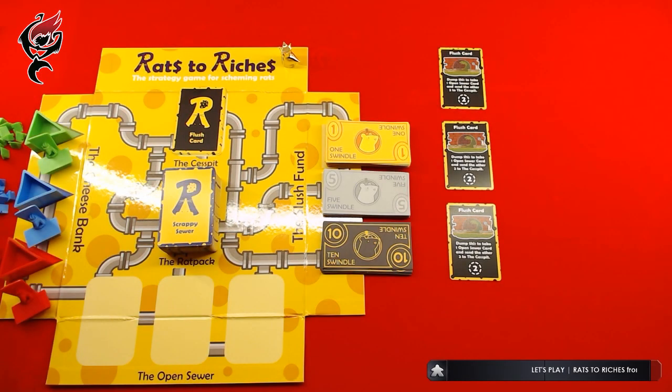Hello Sarah. When we start the game, each rat gets to choose three pieces of cheese. That happens first before we reveal the first three cards in the open sewer. So the flow of the game is: step one, collect income; step two, buy and/or use cards; and step three, buy cheese.